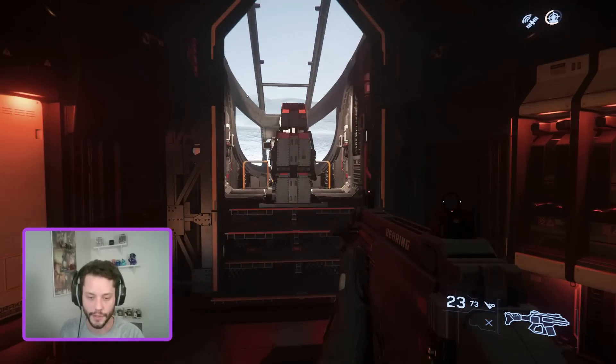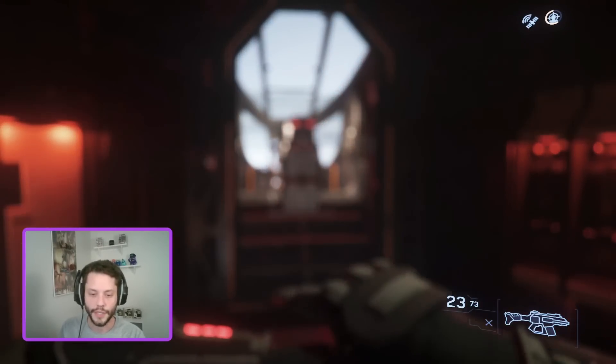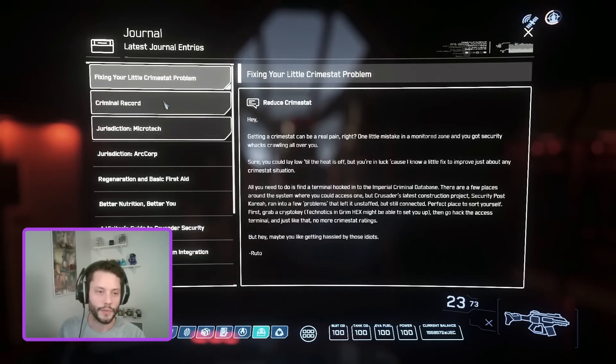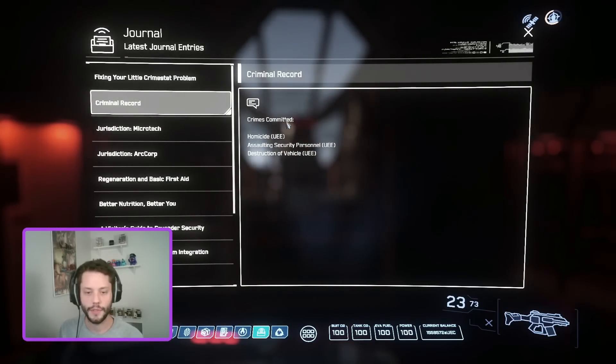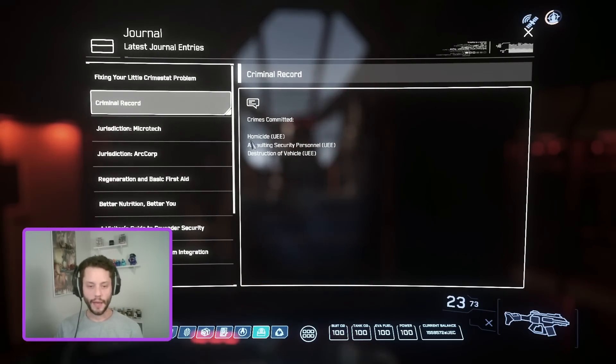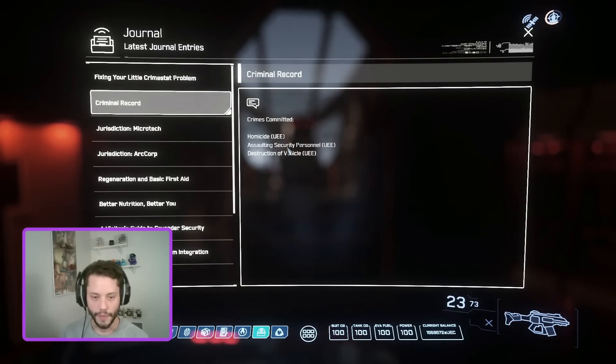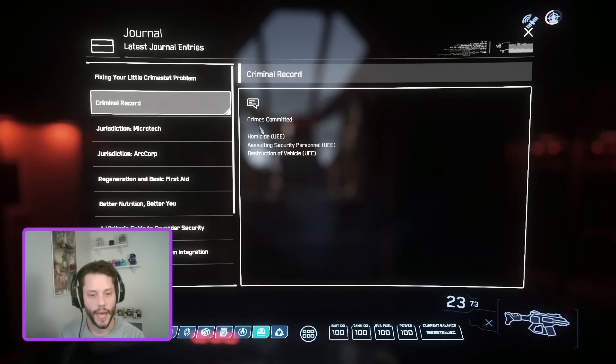When you commit a crime in Star Citizen, you will get a journal entry detailing your crimes. If you open your mobiglass and go to journal, you will see a journal entry called criminal record, and it will tell you the crimes you have committed. For example, I have committed homicide, assaulting security personnel, and destruction of vehicle — all three of those are felonies, so I must either hack my Crime Stat away or go to prison.